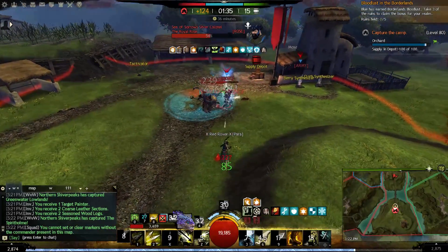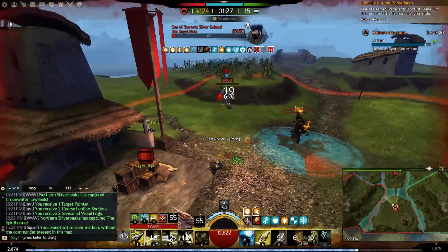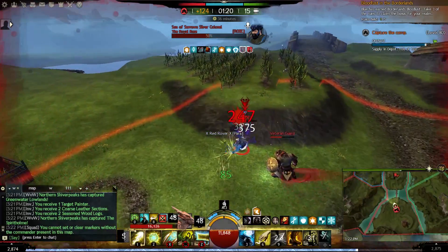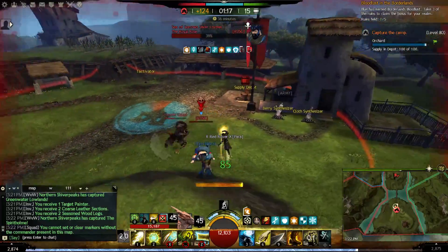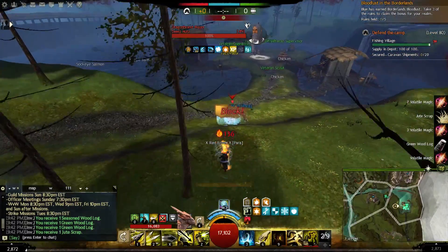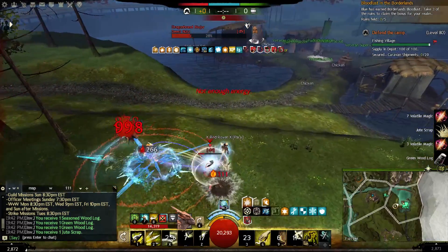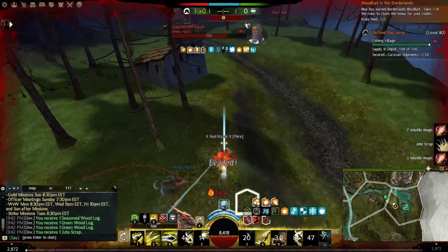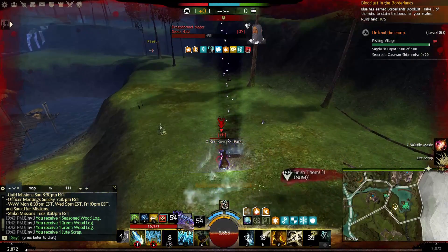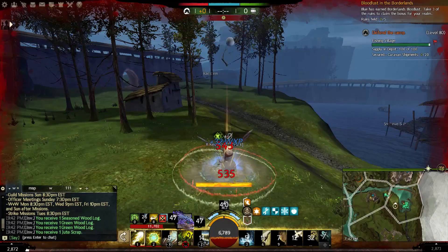That brings us to the stun break problem. The general rule is you can't play competitive without at least one stun break, but if you play condition I think the rule is actually wrong — you need at least two stun breaks to be effective. If you don't have at least two stun breaks, you can fill the gap with a lot of kiting potential, defensive options like blocks, multiple dodges, and good stats, but I don't think it will ever be completely enough. If you're fighting two players and you dodge one CC, use your stun break, now you're vulnerable until it's off cooldown and you have no other option. The second problem is you don't have enough condition removal.